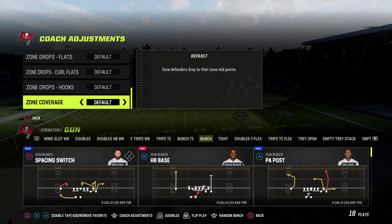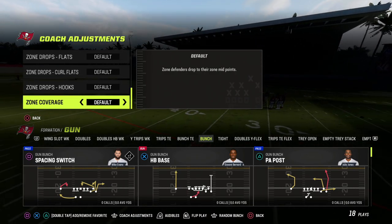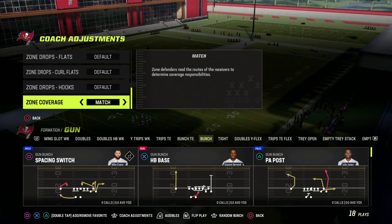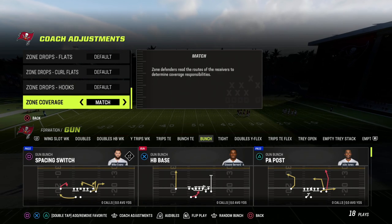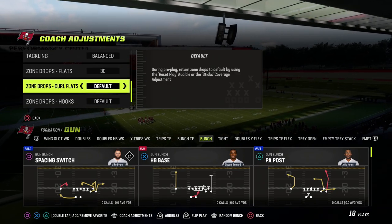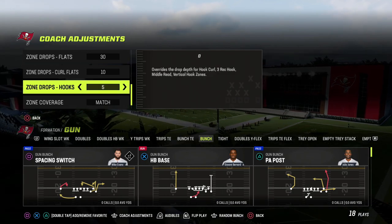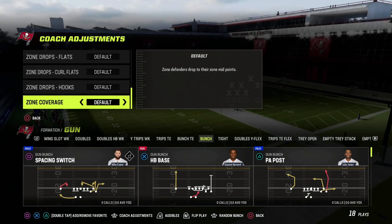The other thing I want to talk about is match coverage. By default, zone coverage is spot drop — meaning defenders drop to their zone. I love match coverage because when I call a match play they're going to match the routes, and you also get better reroutes and better coverage logic based on the routes on the field. If you're running zone drops, that cancels match out for the most part. But you can reset your play at the line of scrimmage to reset it into a match concept. I like zone coverage set to match.